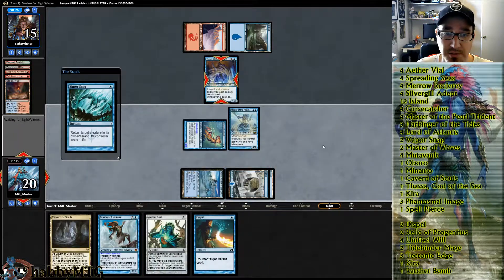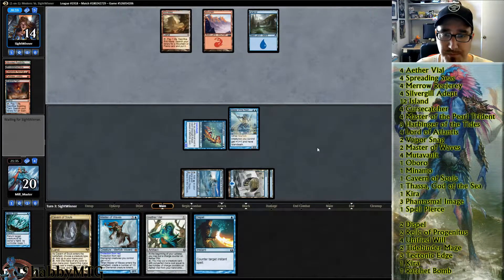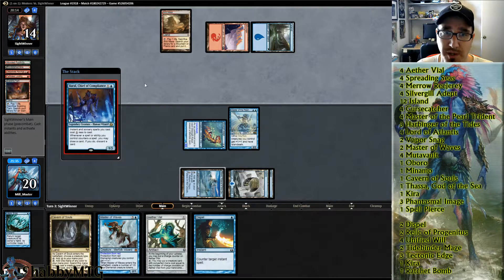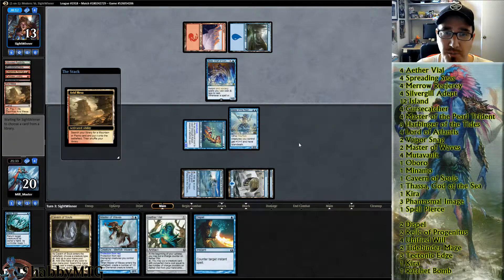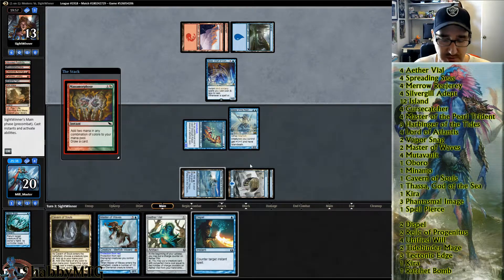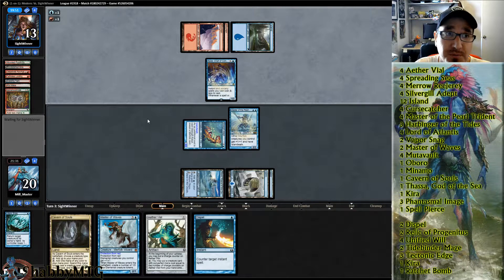We'll Vapor Snag this, and from this position it's probably a lot harder for them. They need ritual, ritual, Monomania — his hand needs to be two rituals, Monomania, at least one ritual, and then Gifts Ungiven.